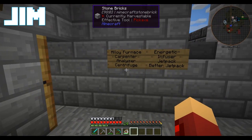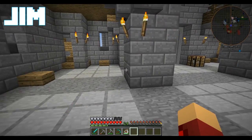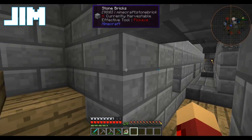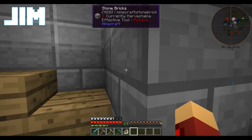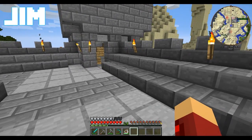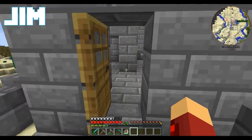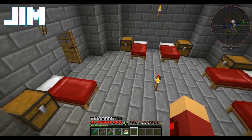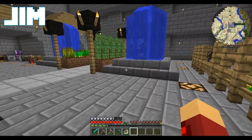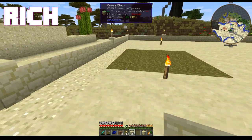So I need an alloy furnace, carpenter, analyzer, and centrifuge. The first thing I need to be able to do is process ore. To be fair, you could just process the ore in your smeltery — it's just slow. If you want to double the ore, you're gonna need a pulverizer or sagmill. Do it — and if you want real fun, build a crusher.